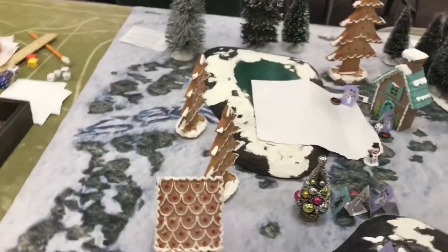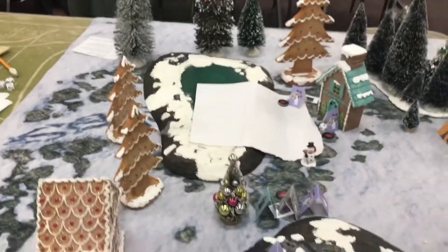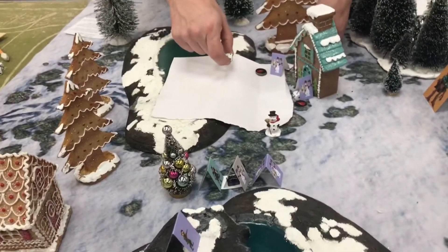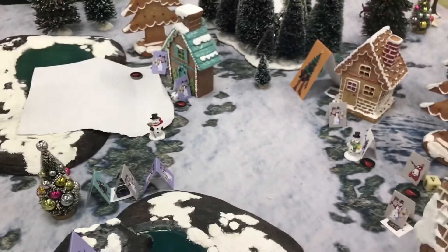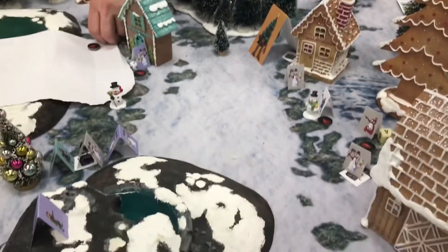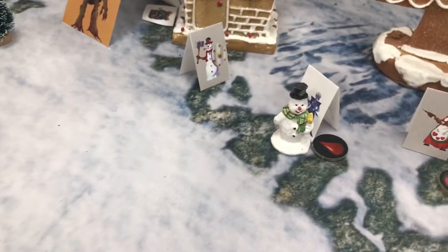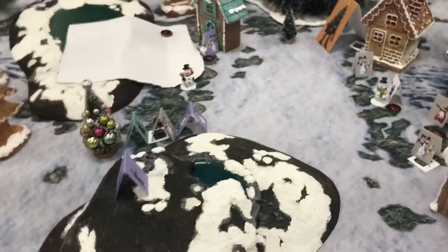Jack Frost actually has a card that could animate the statues, but instead chose to take over one of James' snow people with Control Snowman. Discussion about the print-and-play system — also making minis is an option. The cutouts are enjoyable and there's nothing like having actual minis, though painting them can be challenging.